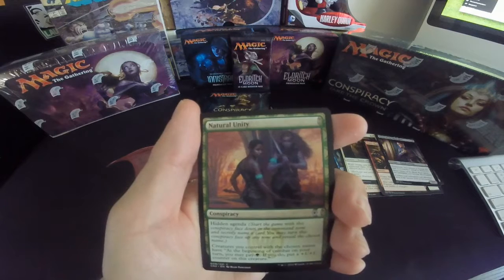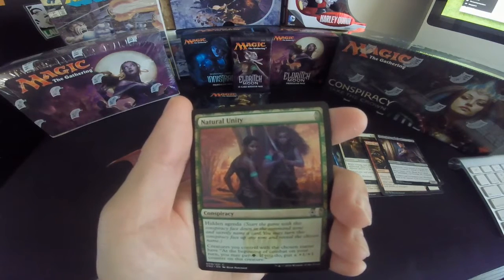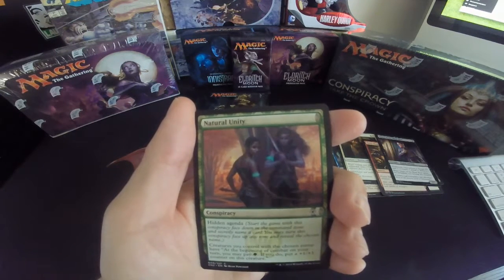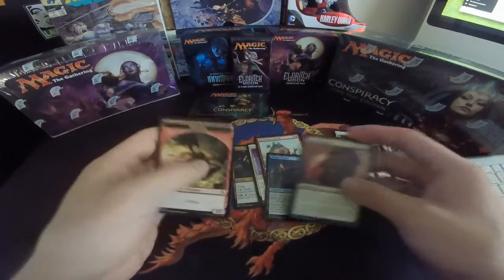Hidden Agenda: start the game with this conspiracy face down in your command zone, secretly name a card. You may turn this conspiracy face up and reveal the chosen name — creatures you control with the chosen name have double strike. You may pay a force; if you do, put a +1/+1 counter on the creature. I wasn't expecting those last two cards, but pretty good pack.